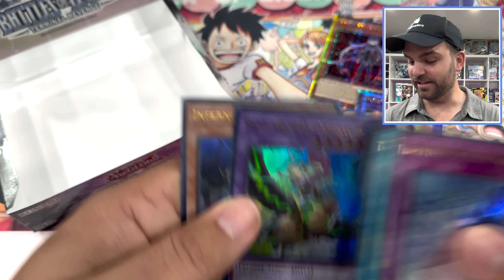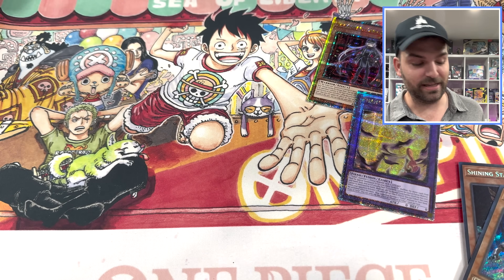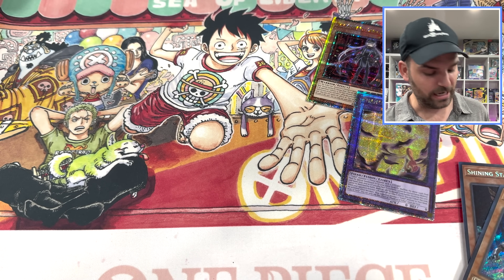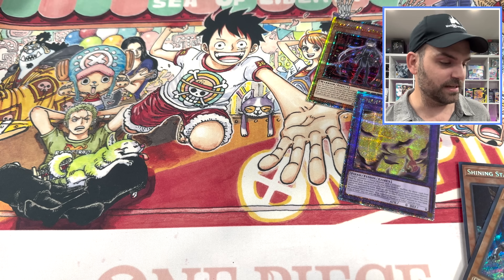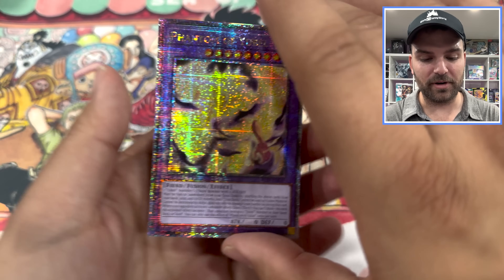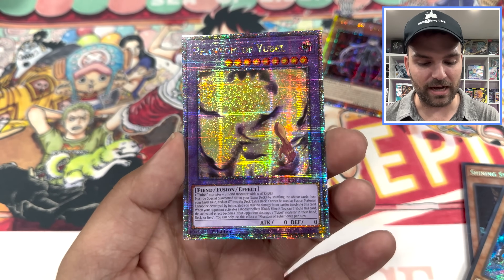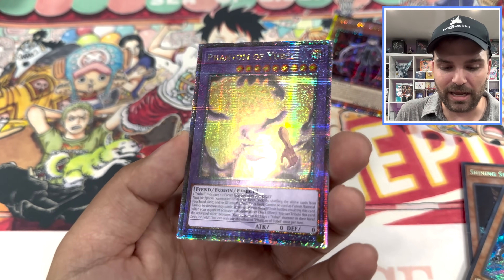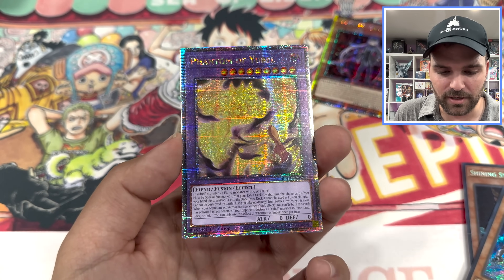It's fun, man, making videos. We got to do this more often, guys. That is it — I think I'm good with Terminal Revenge. I feel like we got two QCRs. We made the way, we went the distance. We went crazy here. We got one of the top expensive valuable cards, one of the top playable cards. This is it guys — this is Phantom of U-Bell and it's going to take over here quite soon.